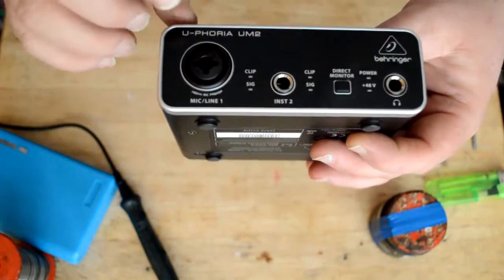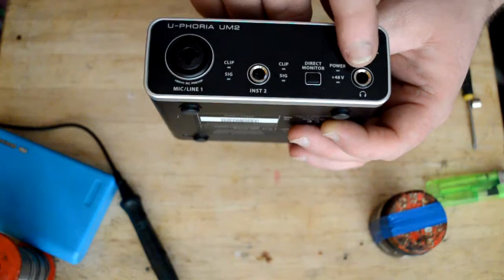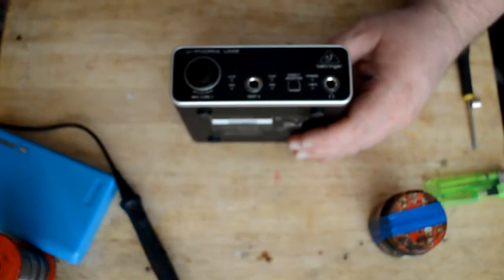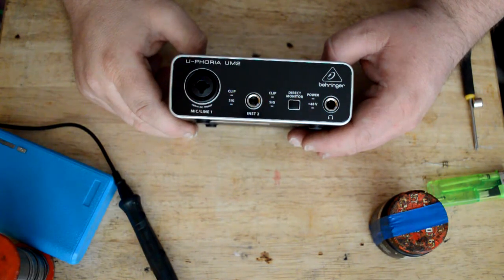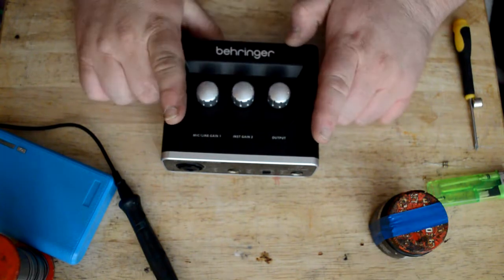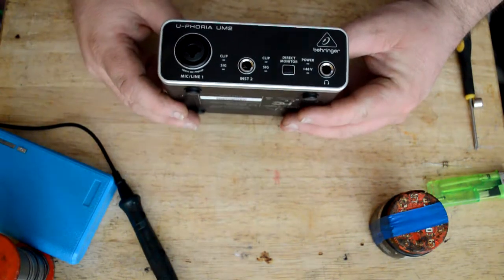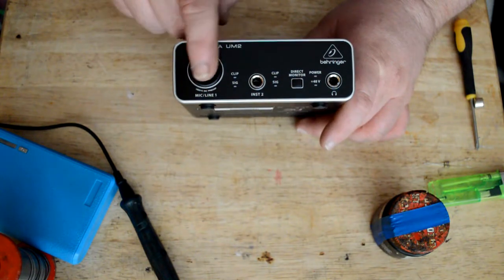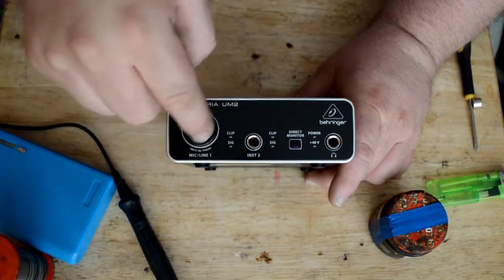This is the Behringer Euphoria UM2 — it has a mic input, instrument input, direct monitor, and headphone jack. But there's a problem. I use gaming software to record my videos, specifically GeForce software, and I run Windows 10. When I plug this in, it only records on the left channel because this is a 2-in/2-out device. I thought each input would be its own mono channel, but they're not.